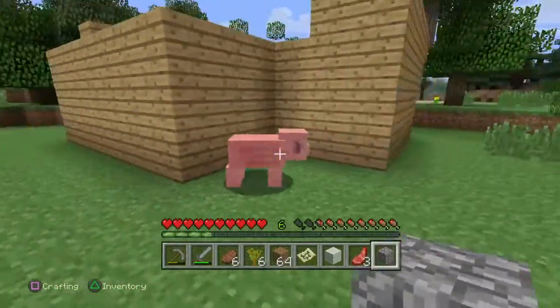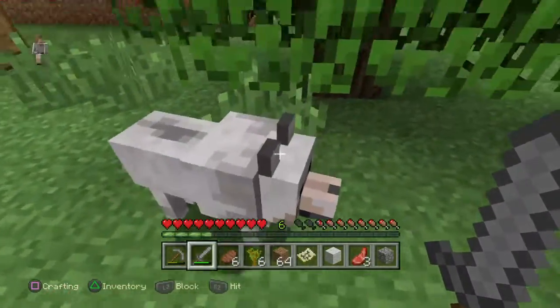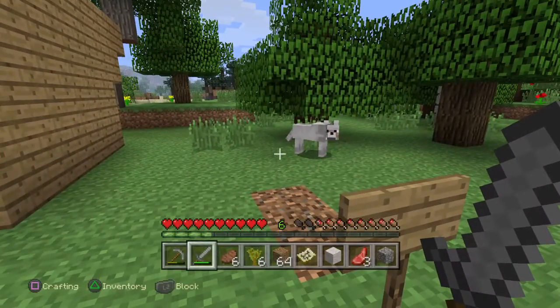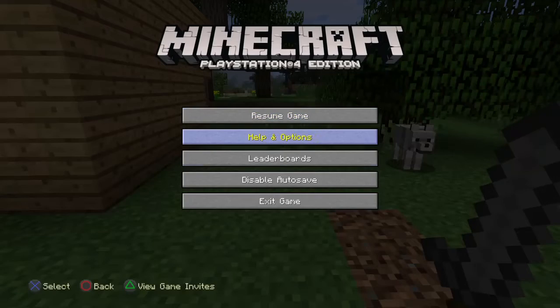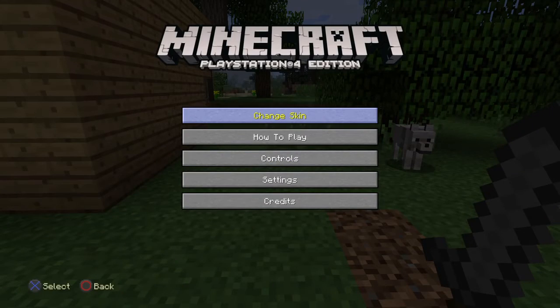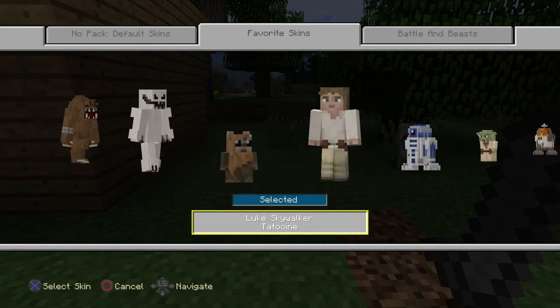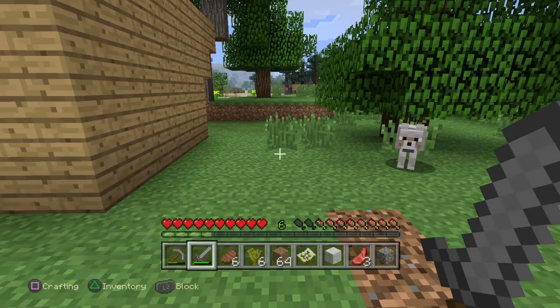Why am I jumping? Okay, so... I'm not going to kill you. You're so cute. But wait — what is going on? Oh my god, what's going on? I've turned into... okay guys, I'm going to leave this episode here. I've enjoyed it.